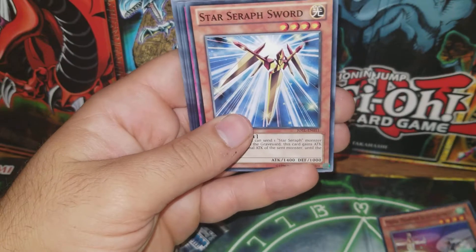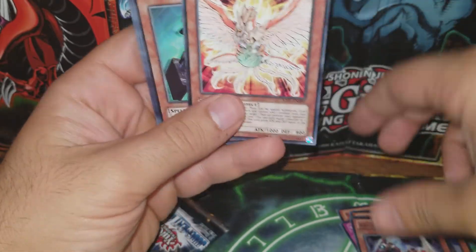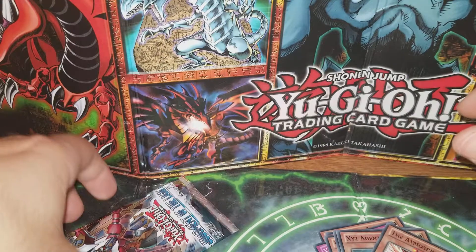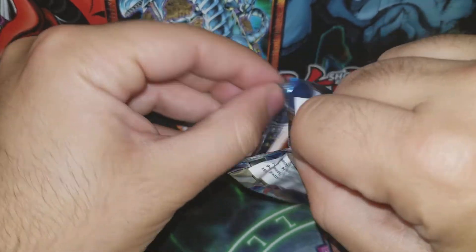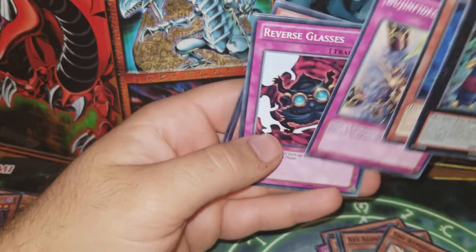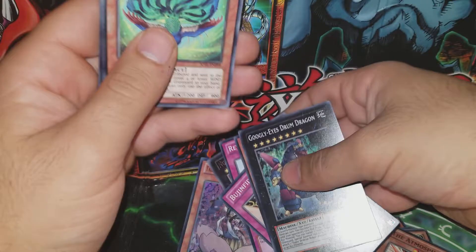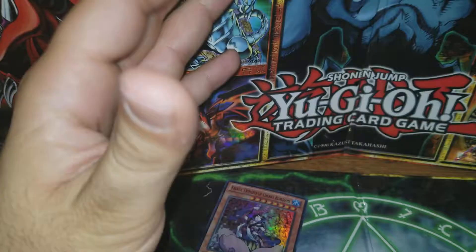These packs are cool because you can get ghost and ultimate rares out of here. These are the older packs - you are not guaranteed holos out of these. We got Star Seraph, Vain Betrayer, Super Defense Robot Elephant, Archfiend Cavalry, The Atmosphere, XYZ Agent. Next pack of Judgment of the Light - these might be European print. We got Talia Princess of Cherry Blossom, so that's cool - that's my daughter's name, spelled differently. We got a super rare, can't complain with that pull. Not first edition unfortunately.